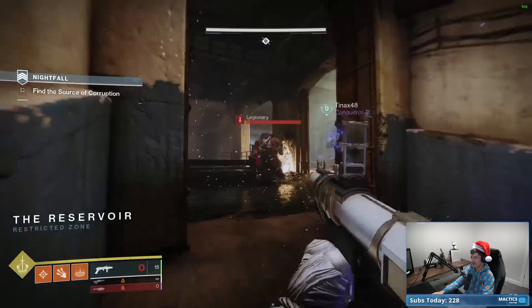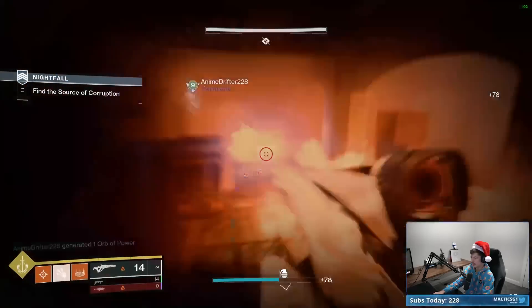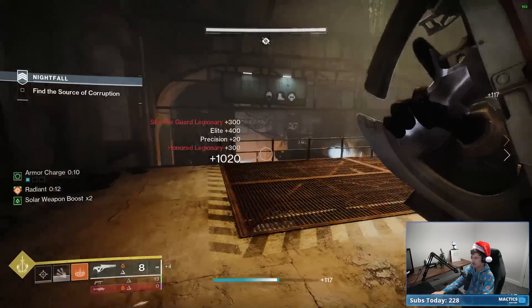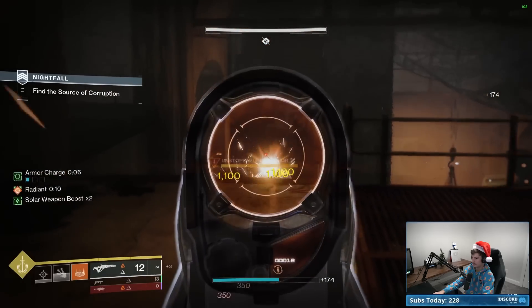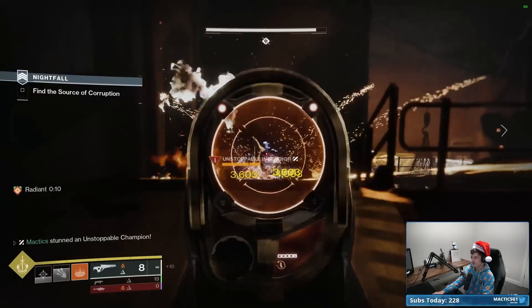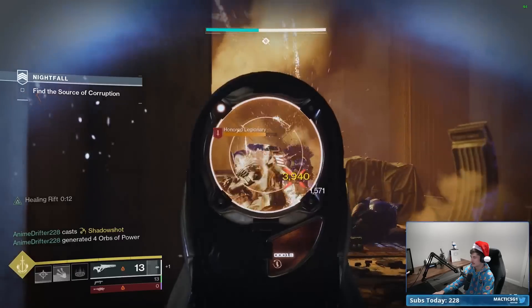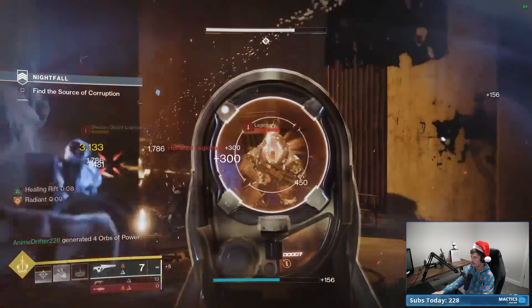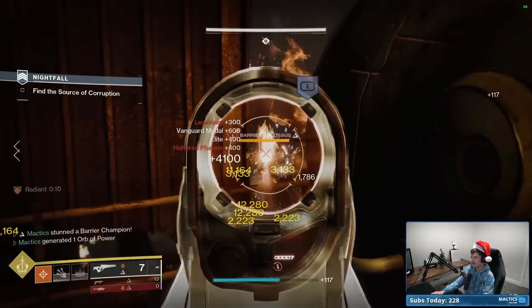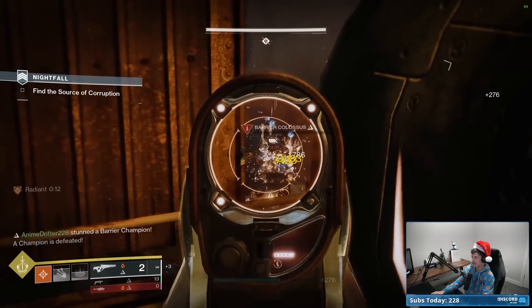It'll be interesting to see how the build performs in areas like this with really tight corridors where we don't get the luxury of playing long range. I think it's going to be a lot of our disorienting GL. Found the Unstoppable — going to try and stun him with our Scorch. Just like that. Once you get the stun on him with Scorch, he basically falls over. And once you get the first ignition, he's basically constantly exploding. Pretty much everything died except for the other super-tanky enemy.